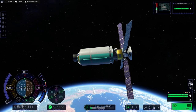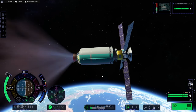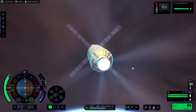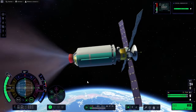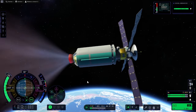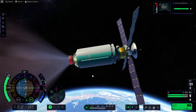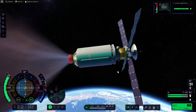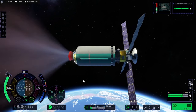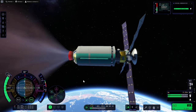We are ready for the circularization burn. This stage handles most of the Minmus encounter, and after we reach Kerbin orbit I can show you Minmus and how to get there. The satellite doesn't have any science experiments but we don't need them — we will send a mission with Kerbals to Minmus in the next episode.